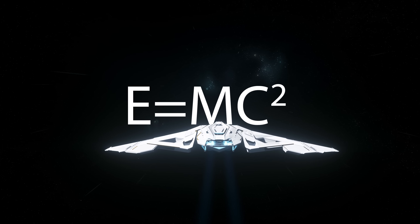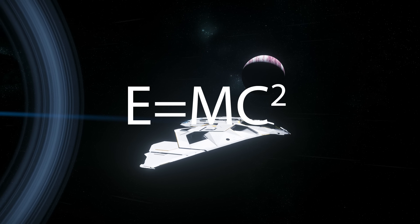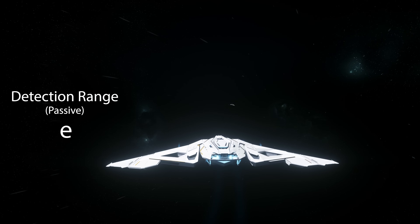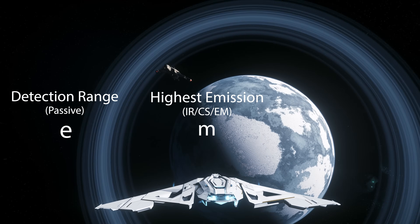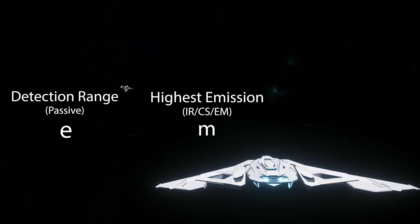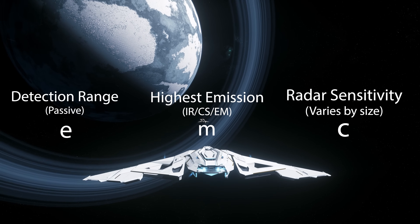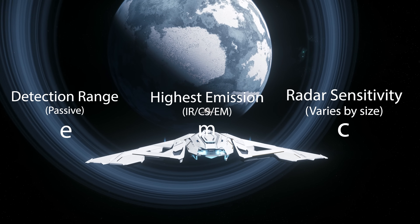The formula for passive detection is very simple. We give the letter E to maximum detection range, which is the value we want for detecting your target ship. The next value is the highest emission of your signature, whether it's IR, cross-section, or EM, and we give the letter M to this value. And then we give the letter C to the third value, which is radar sensitivity. Different radars have different sensitivity, which I will explain in detail later.